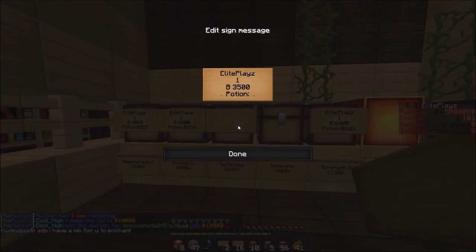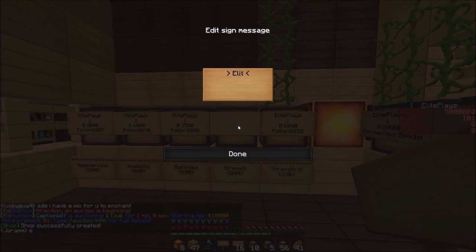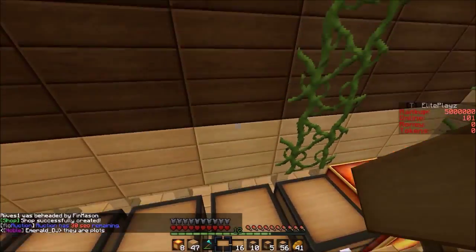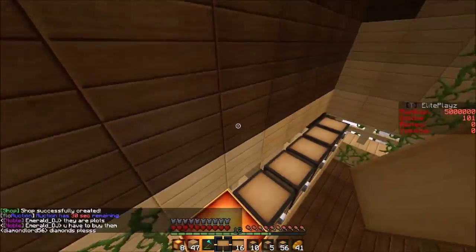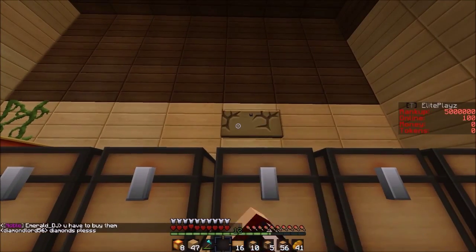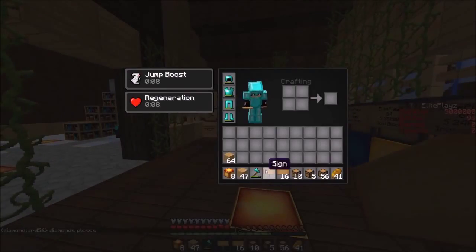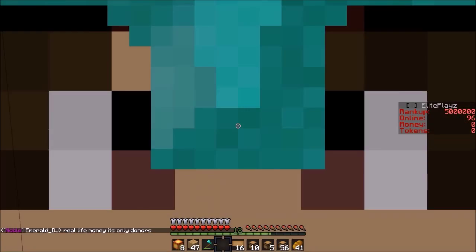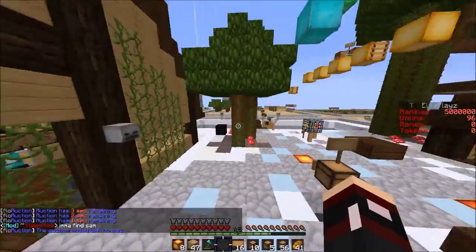I'm gonna go over here — Elite Blaze — Elite Plays, one buy, 3500, potion. And then we're gonna choose — where is it — Strength, just regular Strength potion, 8-2-6-5, 8-2-6-5. Like that, boom guys! So hopefully you guys can come here and buy stuff from me. Hope you guys enjoy the episode of making the shop. I'm going to be continuing this shop on the next episode. Oops, where did that sign go — there we go. Hope you guys enjoyed the episode, drop a like down below if you did. It would be highly appreciated. Alright, hope you guys enjoyed the episode and I'll see you guys on the next Prison episode — peace out!